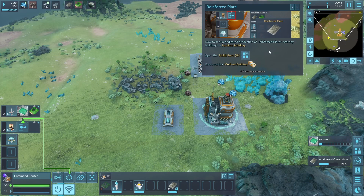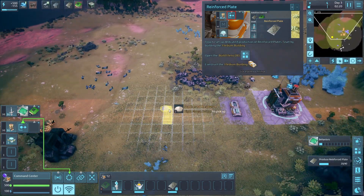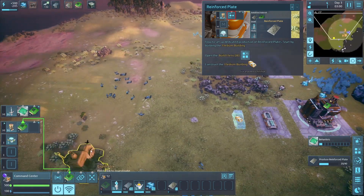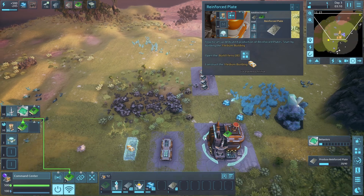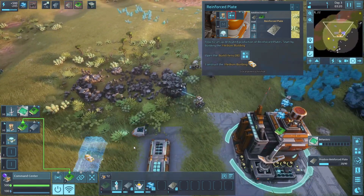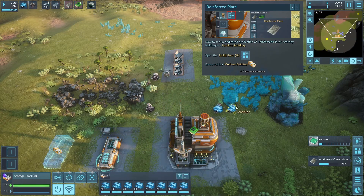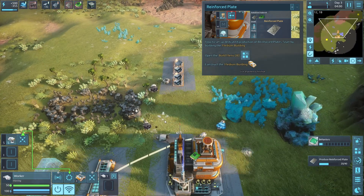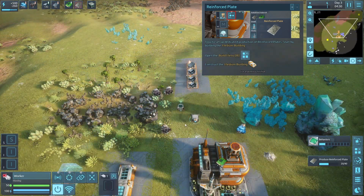Now set up a dedicated production for reinforced plates - start by building a medium building. Where do we build this? I want to unlock that structure which needs just one circuit board. It's taking its sweet time. The storage is getting full, so let's take one of these guys and move items. Can I dump that on the ground? We can take them off the network - there we go.